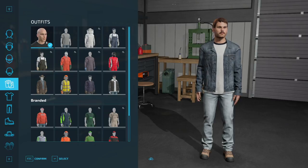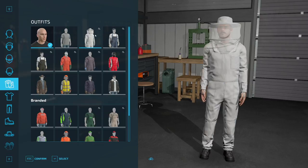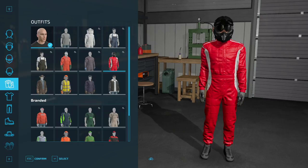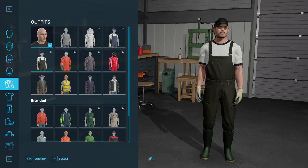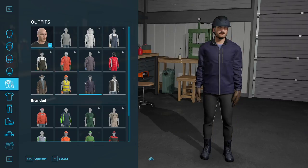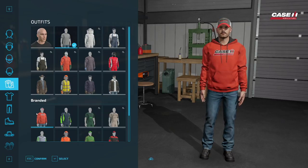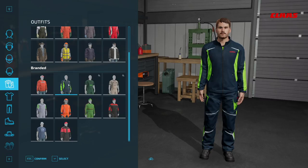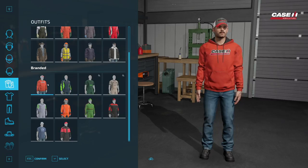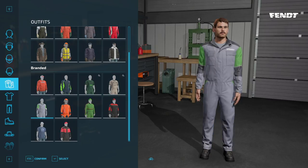Then we go into outfits. We've got a number of pre-made outfits, so if you want to just jump into playing and you don't really care that much about what your character looks like you can just grab one of these pre-made outfits and be good to go. We've got some nice branded options here — Case, Klaus, Strauss, a couple of Strauss options.